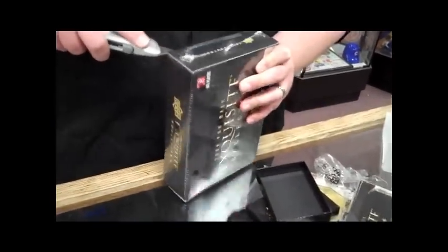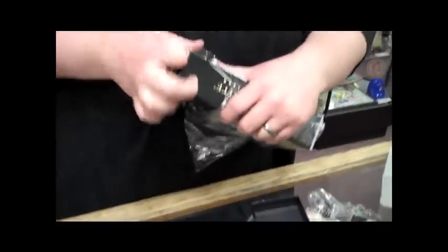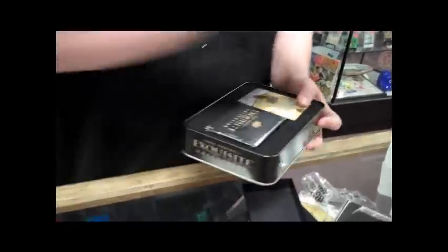Moving on to pack number two — '09 Exquisite Football. Sometimes breaking a factory seal case is the right way to do it because you get some guaranteed goodies in there. And today is Cinco de Mayo, so we expect a big hit.